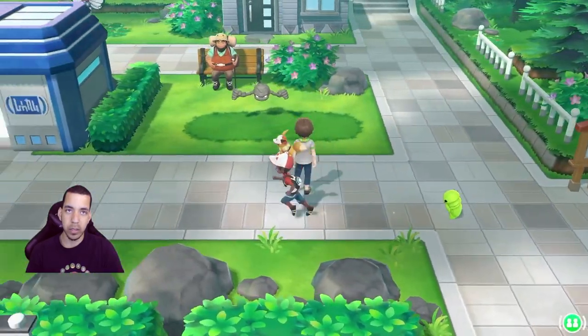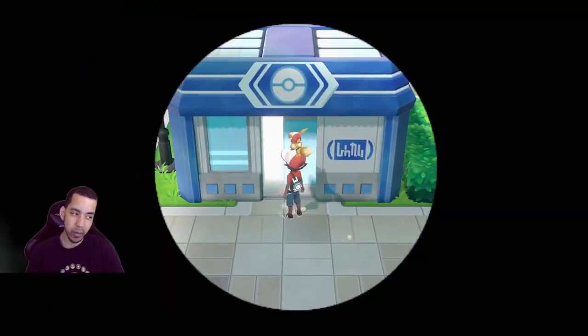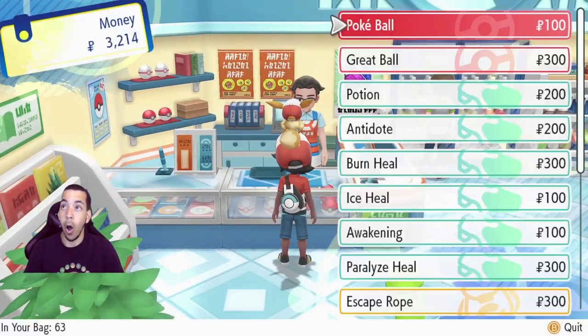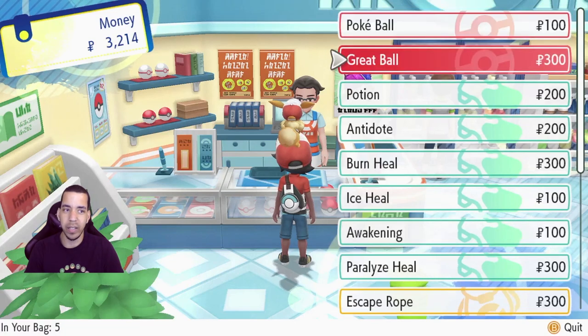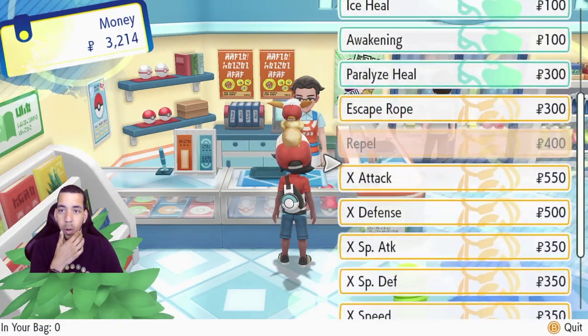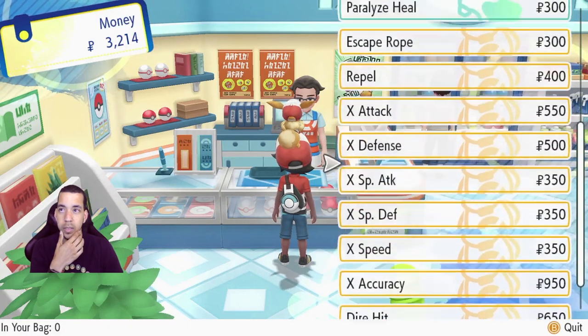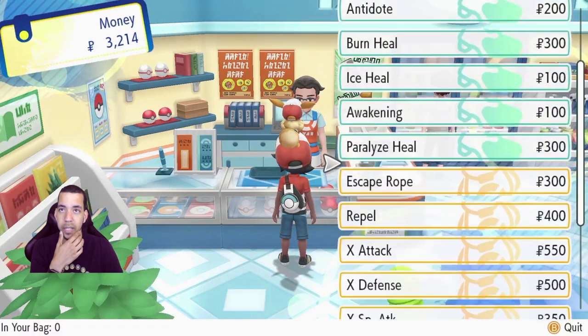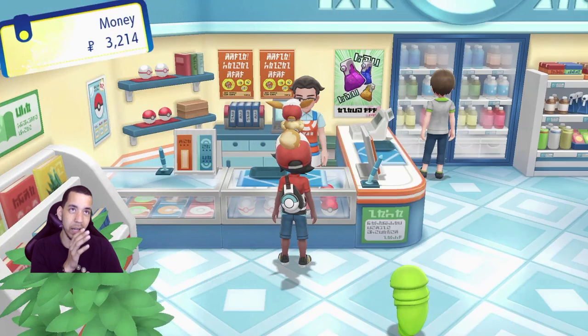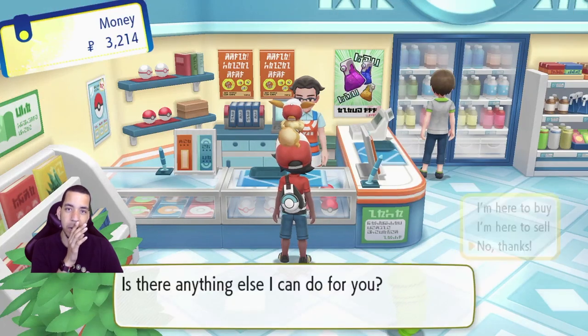So I got new items? Did I actually get new items or did I just sort of get new items? I have five in bag. There's a lot of stuff. I don't think I need anything right now, I'm going to hold on to my money.